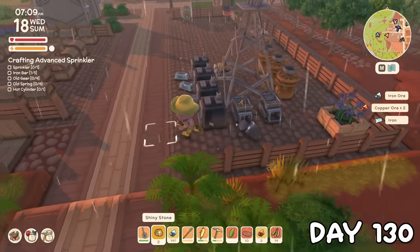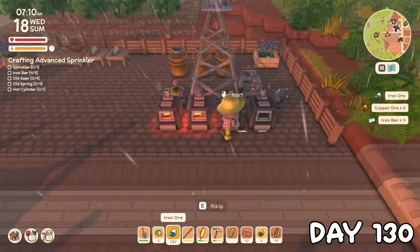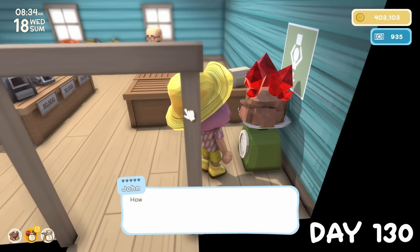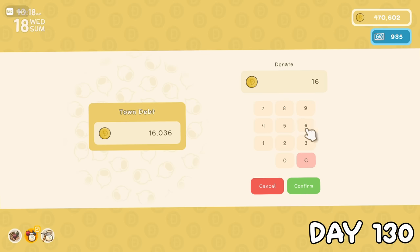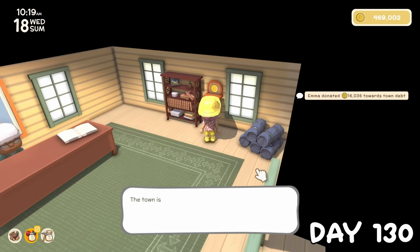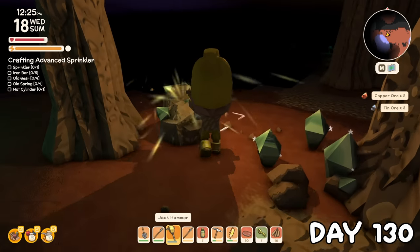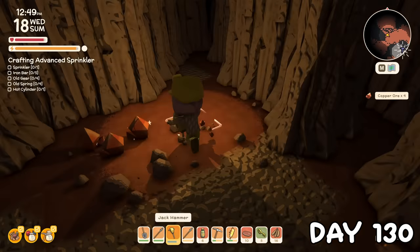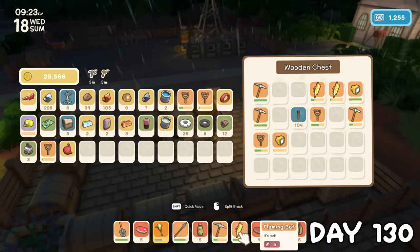This meant that on day 130, we had some smelting to do with our now four furnaces, though we did also have some melons to pick. Selling those along with the mining treasures got us around 350,000 dinks, so we paid off the last bit of town debt. I burned through all that iron ore much faster than I thought I would, so we went mining for the second day in a row. We didn't pass a single ruby, but this time we had over 200 iron ore as well as 100 copper ore.